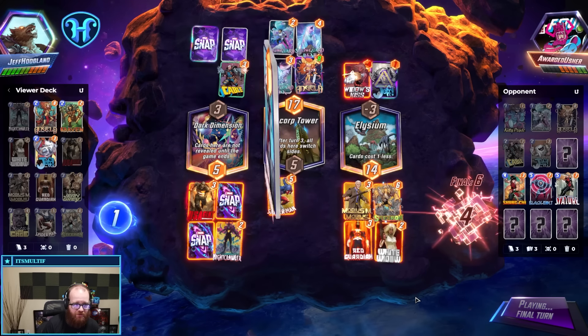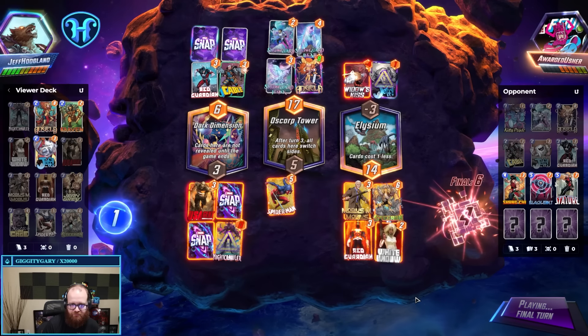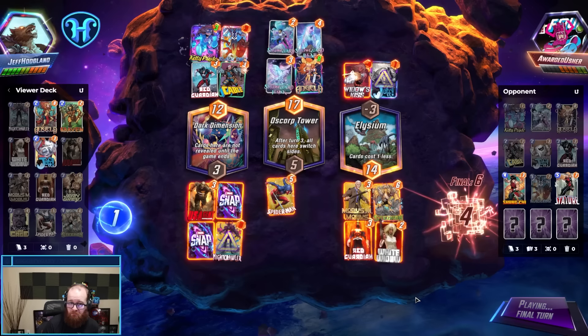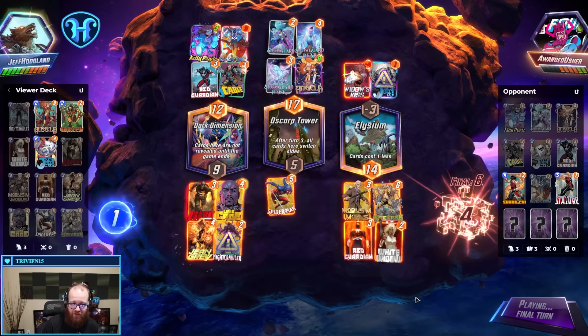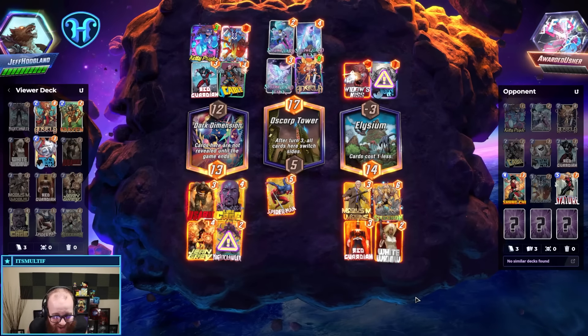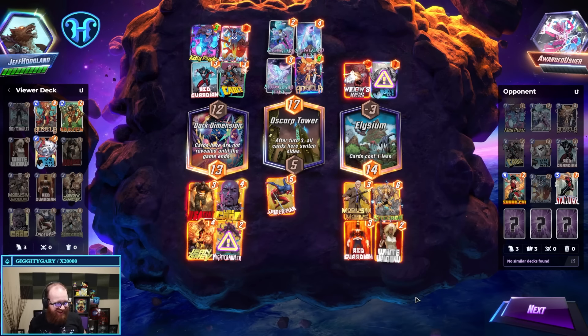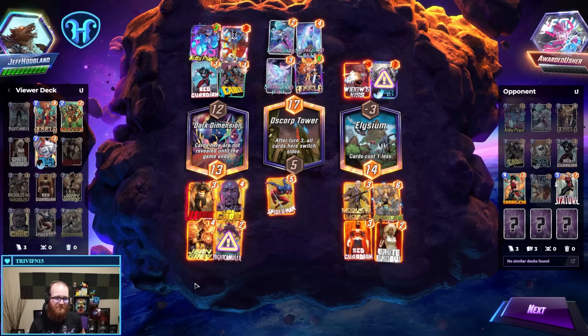Would we have won if we put Red Guardian to the left? We're short by a little bit — wait, are we good? Holy crap, Luke Cage plus Jean Grey buff — got him! Look at that, Cage pulls the penalty off. Luke Cage!